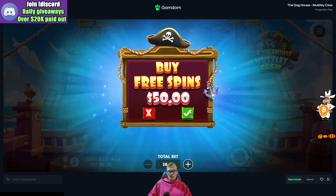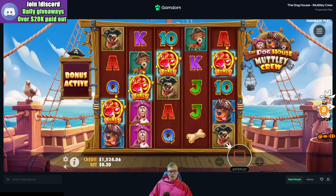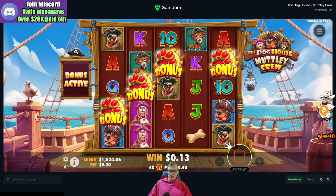We're going to start with 15 spins. It gives us four scatters. We're going to see what we got going on here — let's jump right into it.